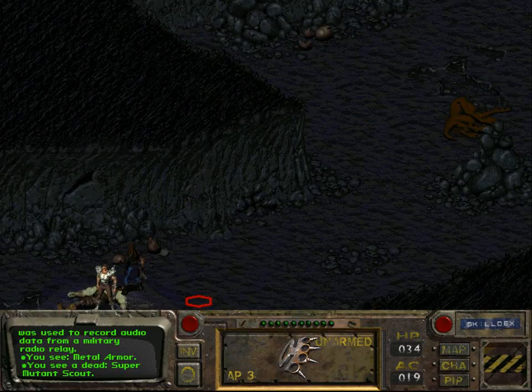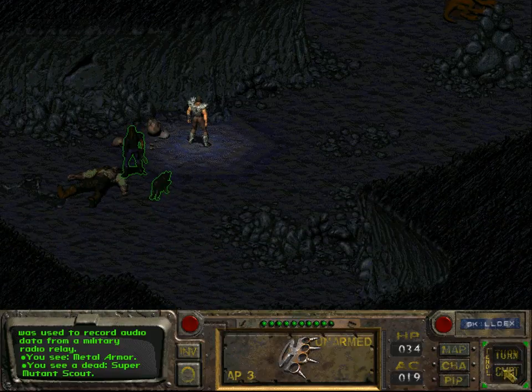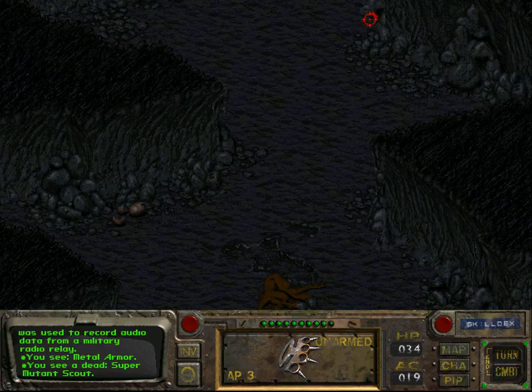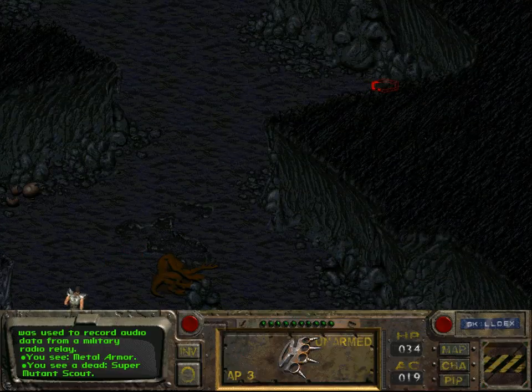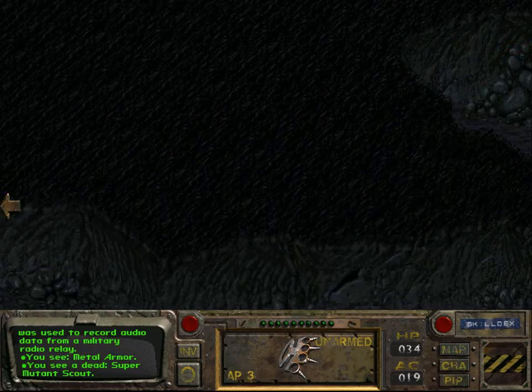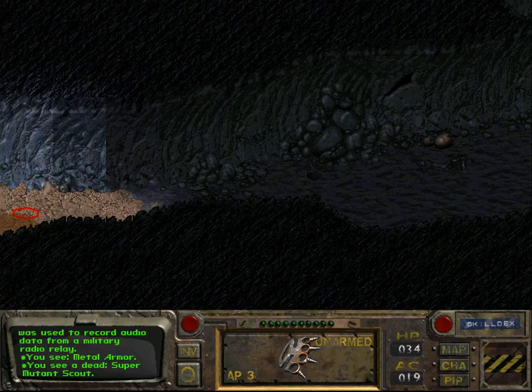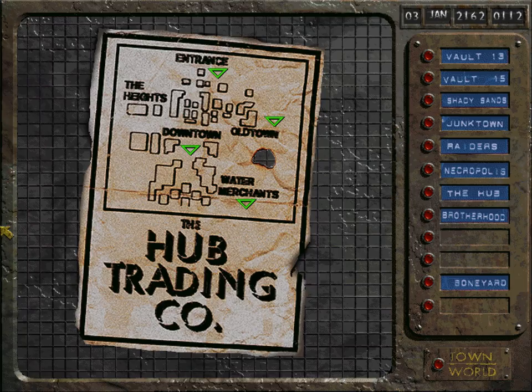We might actually want to take the services of the water merchants. As we've seen, we can prolong the time we have left by about a month or so. Anyway, we've killed the Deathclaw, which I think already gave us a lot of experience. I think we shall go back — let us go back to town.